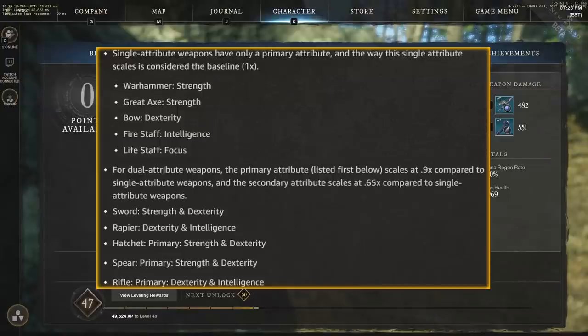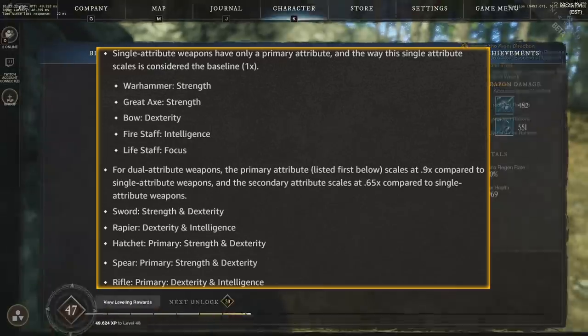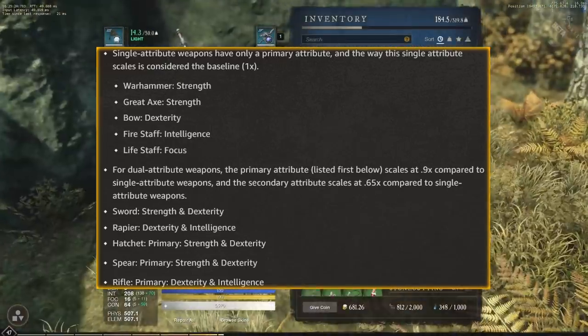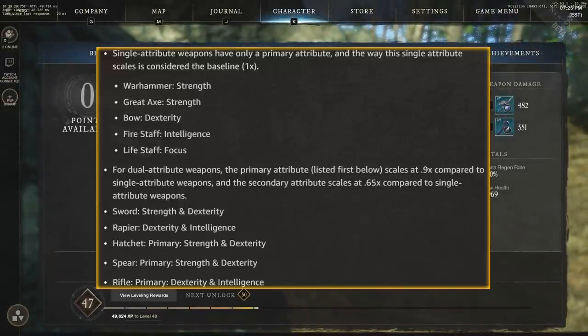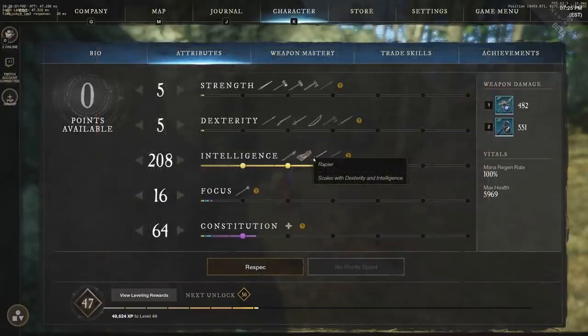So you have the sword with strength as the primary at 0.9x and dexterity as the secondary at 0.65x. Then you have the rapier with dexterity and intelligence, hatchet with strength and dexterity, spear with strength and dexterity, and rifle with dexterity and intelligence. The first attribute listed is the primary at 0.9x and the second is the secondary at 0.65x. Going back to the warhammer, great axe, bow, fire staff, and life staff — those single attribute weapons get the full 1x scaling.